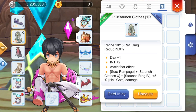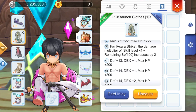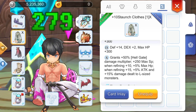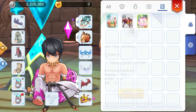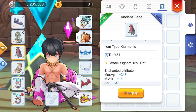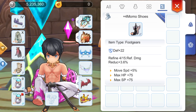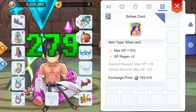For the armor, get Staunch Clothes which give plus 1 Dex, plus 2 Int, and immunity to the fear effect. Upgrading its tier gives various additional effects — notably tier 6 gives increased damage multiplier for Asura Strike, while tier 10 gives plus 50% damage multiplier for Hellgate. We'll also have bonus HP at refining plus 10 and bonus attack and damage to large sized monsters at refining plus 15. Inlay an Archer Skeleton Star card for plus 2 Strength and plus 5% attack. For the garment, use an Ancient Cape for plus 15 ignore defense. For the footgear, the Green Boots are recommended for the plus 3% attack, additional movement speed and healing received. Inlay a Sohee card to increase max SP and for the plus 2 SP regeneration.